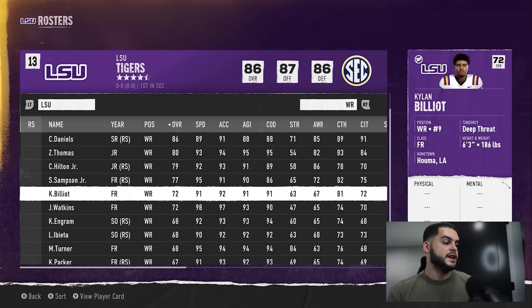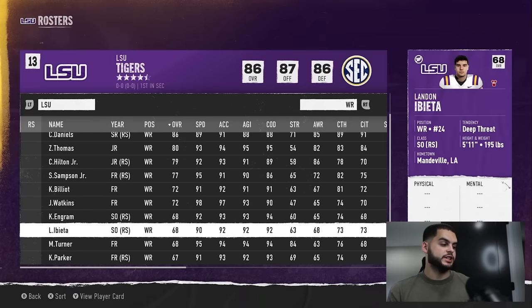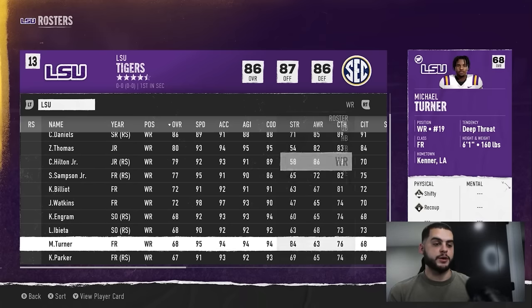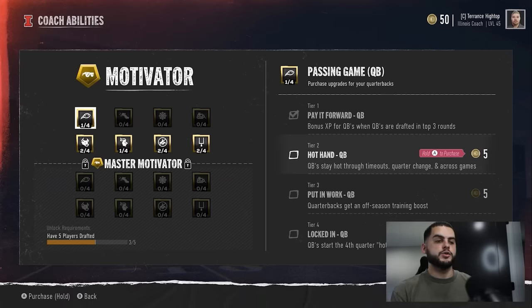When you recruit two or three-star players who have Impact, Star, or even Elite dev traits, those guys may be in the low 60s overall but you can red shirt them and build them up fast. That's where player progression ties into recruiting — check dev traits or you won't assess your roster properly. Red shirting a Normal dev low-overall guy won't get you anywhere. The big progression event happens at the end of the season, where all factors — skill points, stats, dev traits — come together for the major upgrade.